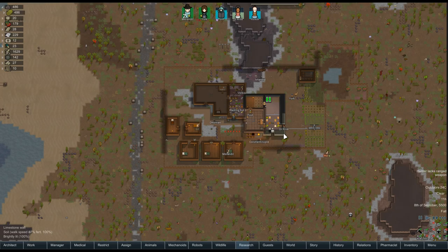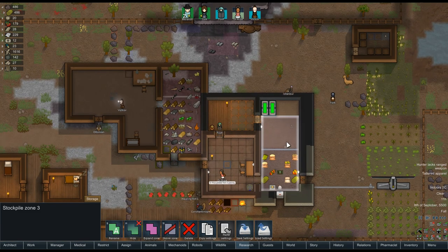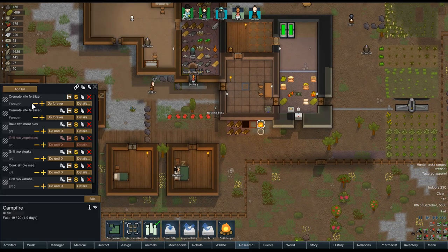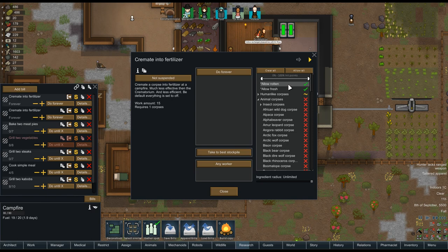Hello, welcome back to RimWorld. I've done a couple things before getting started. I've expanded my food zone, so this is going to be my proper food storage over here. We've got some walls set up for the kitchen spots. A couple of you mentioned that I'm cremating proper animals rather than cooking them. I've put in rotten or fresh of any human, not a colonist — colonists will get buried, but everyone else we can burn. And then the second one is just rotten animals. So that should do it, because the first one has animals off.